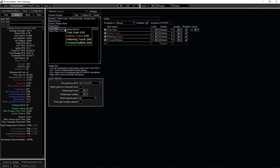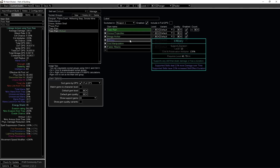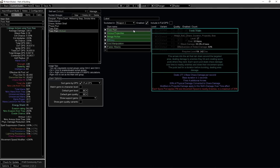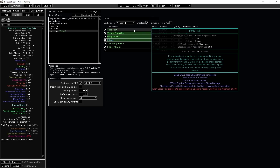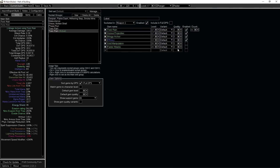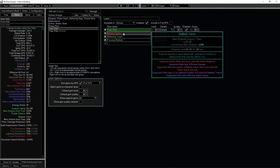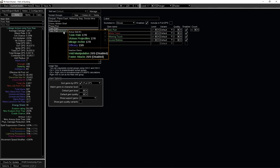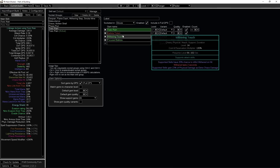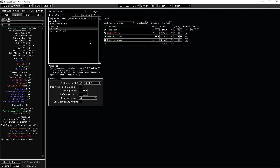For skills, Toxic Rain with Vicious Projectiles, Mirage Archer, and Efficacy in a four-link. You shouldn't focus on getting a six-link — your damage will be good enough, but eventually with a five-link go for Void Manipulation, then Faster Attacks. Faster Attacks synergizes well because of the Ballista setup: Toxic Rain with Ballista Totem and Withering Touch. When you attack faster, your Ballista also attacks faster, getting faster Wither stacks.